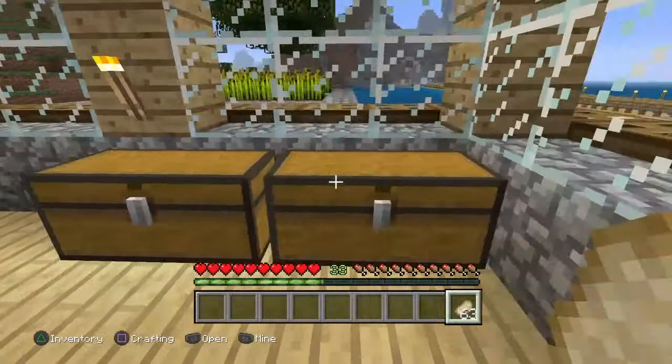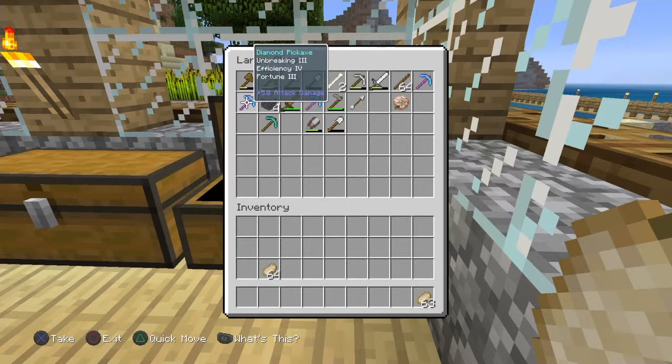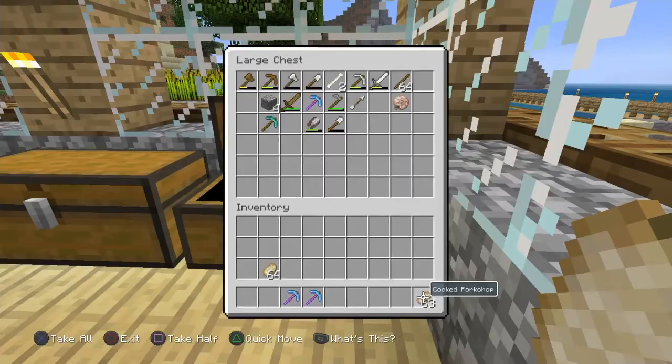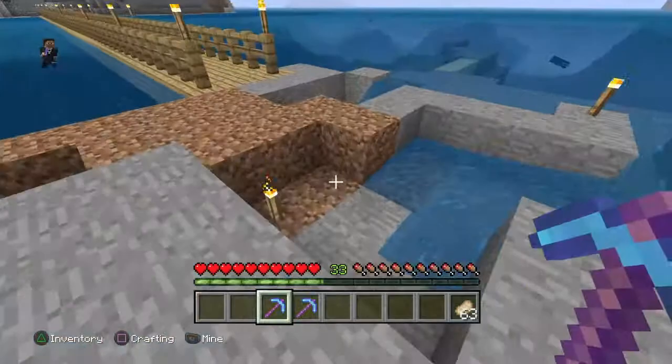First of all, let me tell you what stuff you're going to need. We're going to need a lot of pickaxes. I prefer a fortune pickaxe with Fortune 3 and Unbreaking 3. We're also going to need some torches, some food, and the rest of the stuff is in my chest.